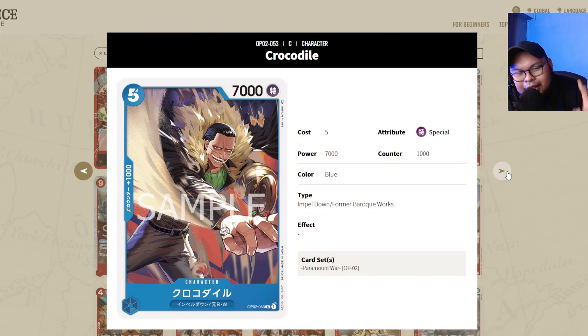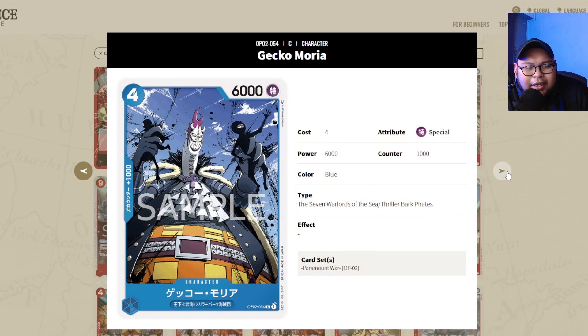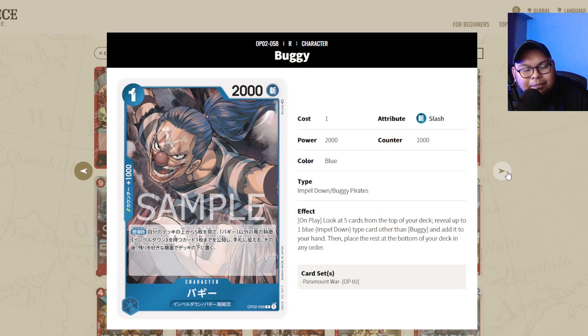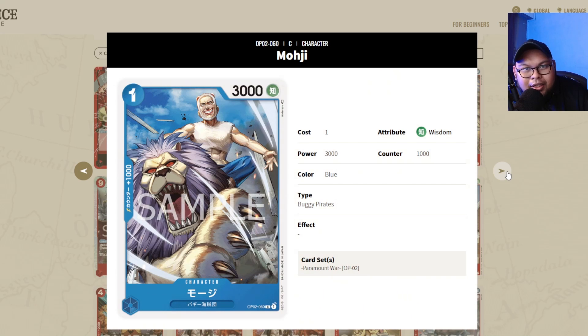Crocodile is a staple for Ivankov decks — get a playset. Gekko Moria is a good addition to Doflamingo decks, though I wouldn't call it a full staple. Dracule Mihawk will be a good addition to green-blue Sanji decks, so get a playset if you want to play that. Buggy is an absolute staple — it's the searcher for the Impel Down blue strategy, so get a playset of Buggy if you're planning to play Ivankov. Moji is not a staple now but will be a staple in OP03 for Nami decks, so get it if you can.